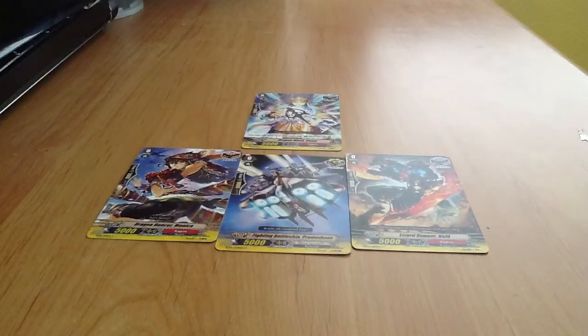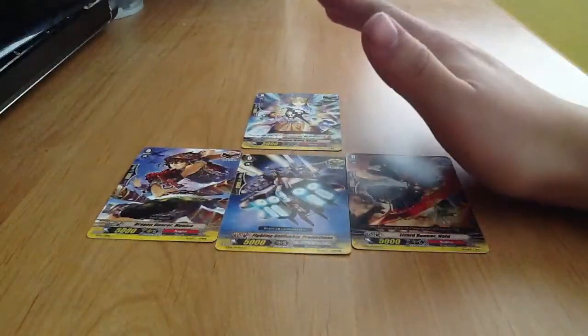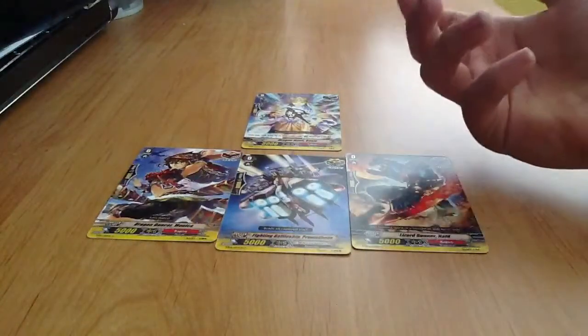So let's start. The basics of a Vanguard deck is a maximum of 50 cards. You cannot have any less or more than 50, so you need to have exactly 50 cards in a deck. And to make an official deck you need to have exactly 16 triggers, as you can see on the screen — those are all the triggers. There are only 4 trigger types total.